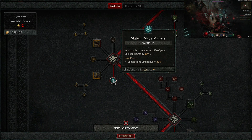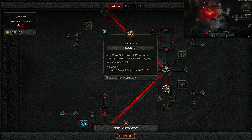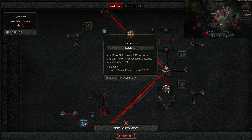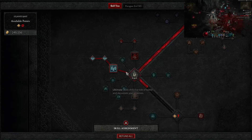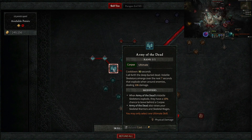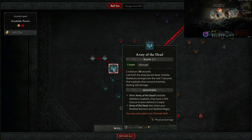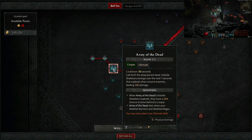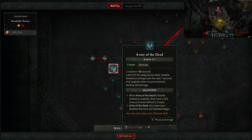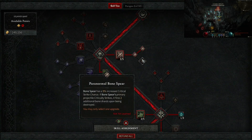Skeleton Mage damage and life increased by 15% — since mages are generating more essence, we want them doing more damage too. The Bones passive gives 0.5% increased critical chance for each 10 essence you have upon cast, which exponentially increases damage when enemies are vulnerable. Finally, Army of the Dead: it calls forth buried dead whose volatile skeletons explode near enemies for 106 damage over seven seconds, with a 50% chance to leave behind a corpse. This is a great boss opener for spamming Corpse Explosion, and it also re-raises any skeletal warriors and mages that died — an absolutely amazing skill combination.